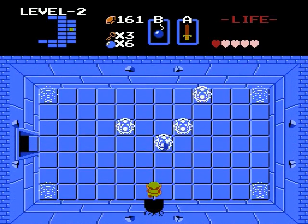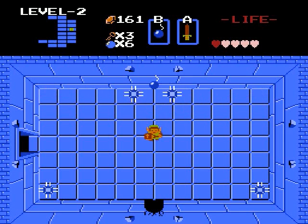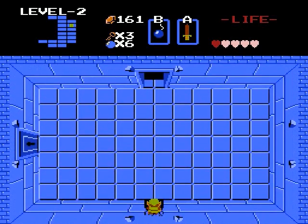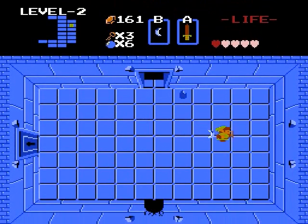I can see each level has a certain type of picture. Like this level is the crescent moon, and the first level was referred to as the eagle. Just something to note about the game.